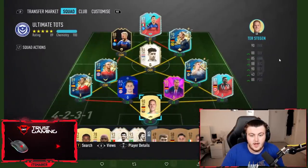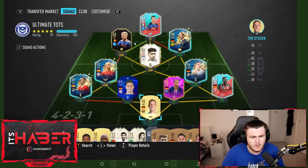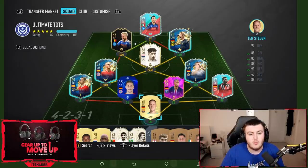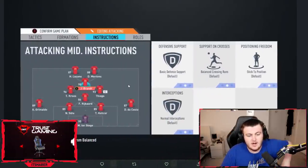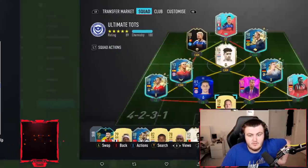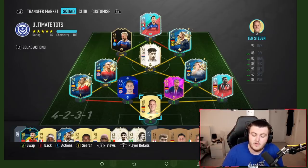In my opinion, the next upgrade you need to make here is definitely Ryker. I don't see a prime icon anywhere, so if you've not done any of your icon swaps, the Moments Gattuso for six or seven tokens is better value than having the Ryker. I'm not the world's biggest fan of Gattuso in this game, but I think he's better than that Ryker card and would play really well as a holding CDM in this team.